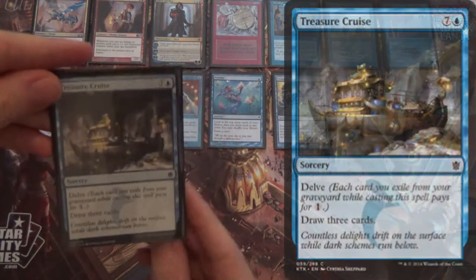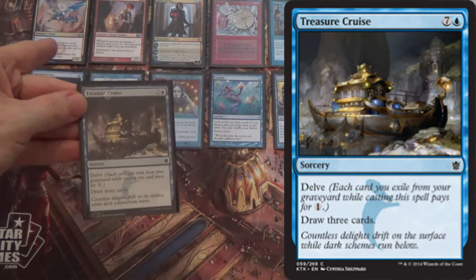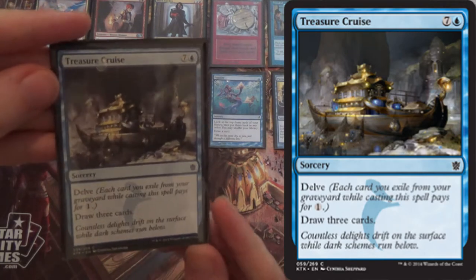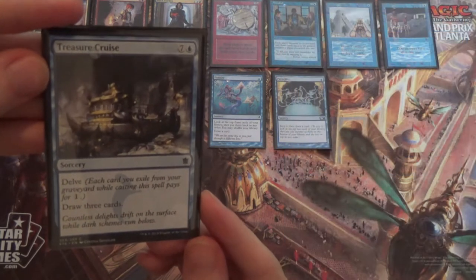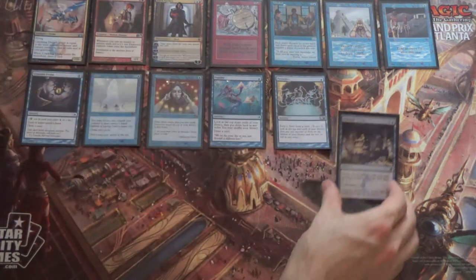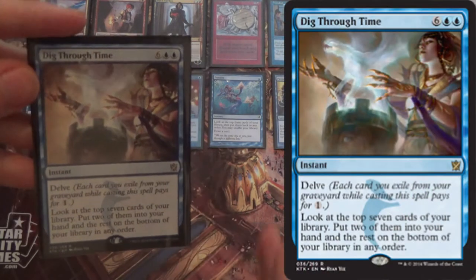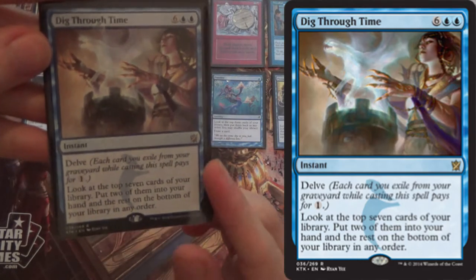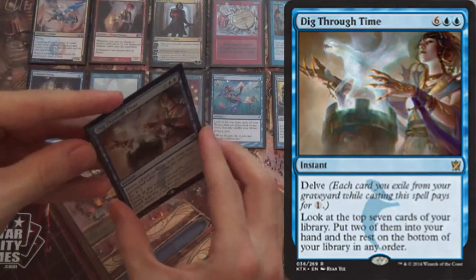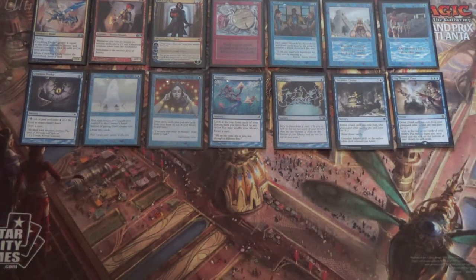Next we have Treasure Cruise. As quickly as we fill up the graveyard — and remember, the cards you delve away will still make your Crackling Drake stronger, it's not Enigma Drake, so you can delve them away and it'll still be the same size, plus one for Treasure Cruise — and draw three cards. We also have Dig Through Time: for one more mana at instant speed, instead of drawing three cards, you look at the top seven and pick two to put in your hand. That might be a little busted — there's a reason that card was banned in Modern immediately, the next set, banned.